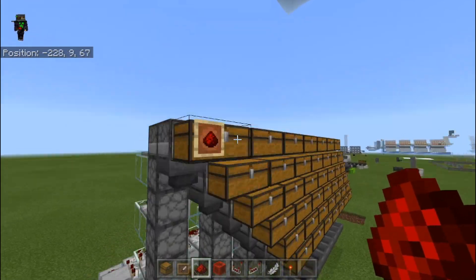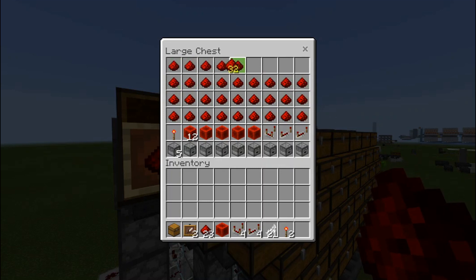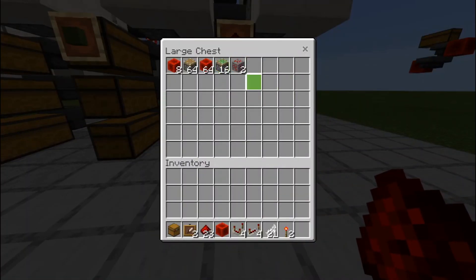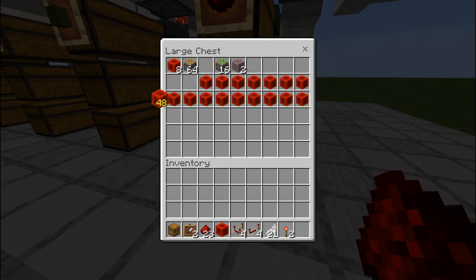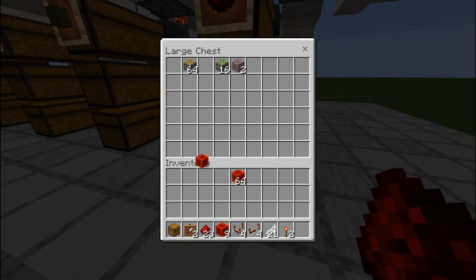What makes this different from a normal multi-item sorting system is, while the standard multi-item sorting system requires you to have every single slot filled up of an item, these — you do not have to have every single slot filled up. You don't have to go through it and leave items in there; you don't even have to have any of the items in there at all.